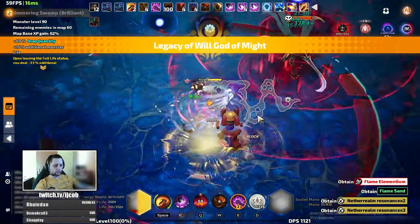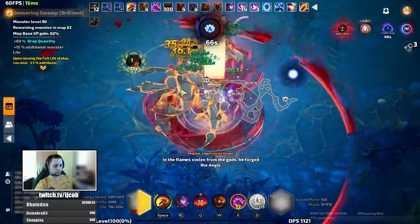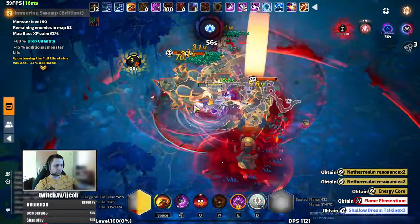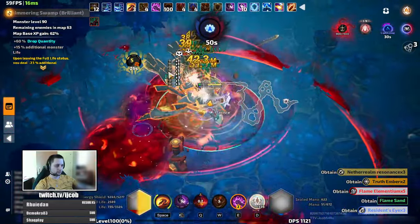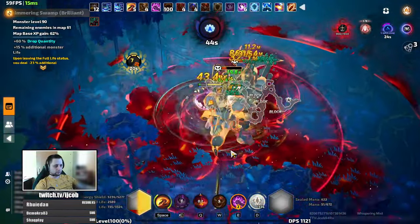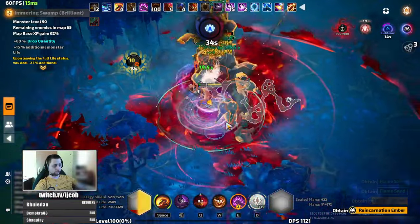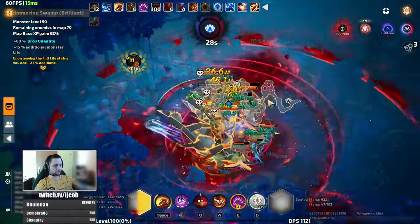This build is fairly tanky — it has 5.2k to 5.3k energy shield, it has capped block chance, and it has 60% block ratio, which can be scaled up to 75% if you would be willing to swap hero memories for even more defense. There are four possible upgrades for the build that I would consider going for if this was the only character you want to play during the season.